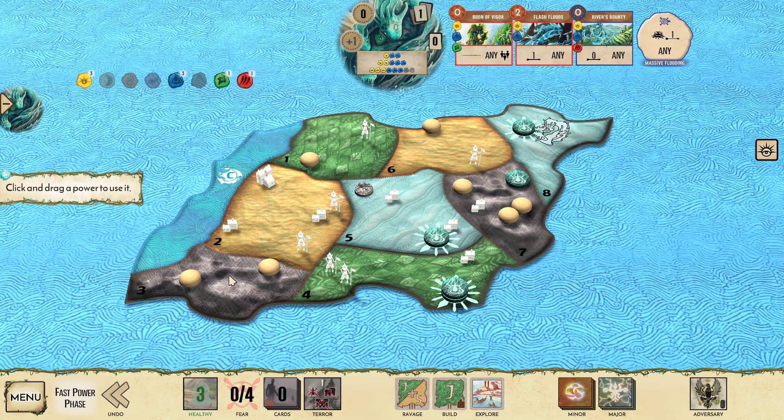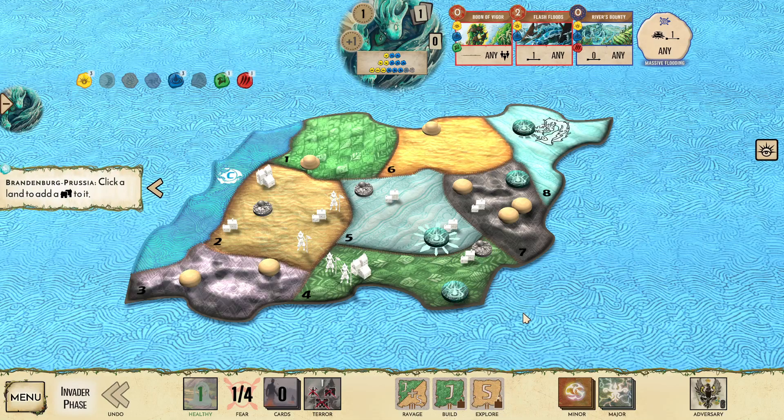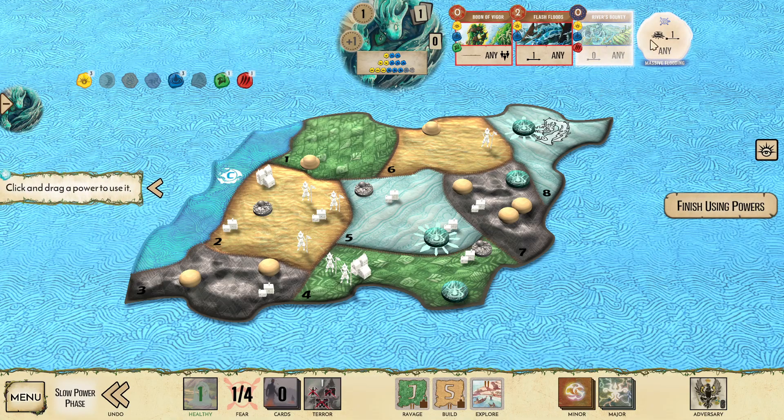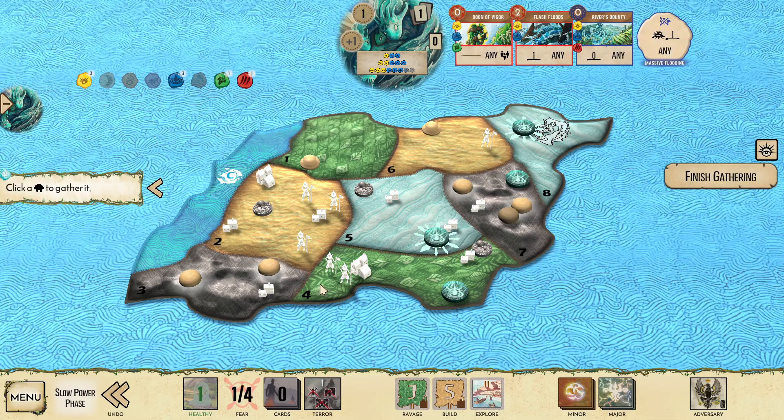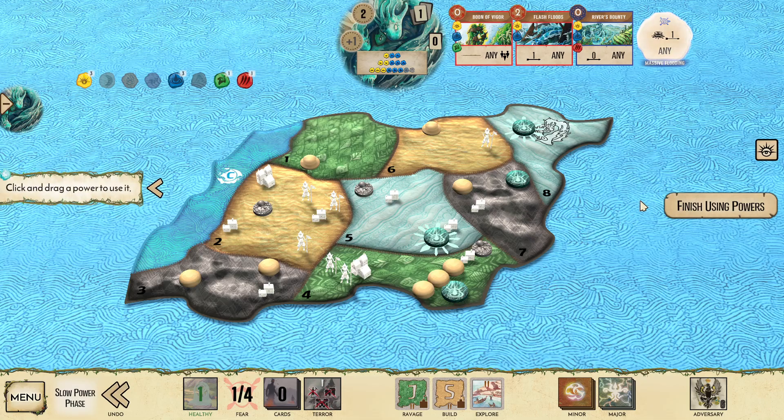Flash Floods - I'm going to take out the town in land 3 as discussed. Boon of Vigor on ourselves for an energy. The sands take 2 Blight, which isn't too bad. That city, however, is pretty bad. Now we get another town, which I'm going to put back in land 3 because we're going to have a jungle Ravage almost immediately, and we're going to let them explore the sands. River's Bounty - we're going to pull in some Dahan, pull in the 2 that I pulled into land 7, leaving 1 behind. Then I'm going to solve land 4 by letting it Blight again. That is going to cause us to flip the Blighted Island card, but we're not playing with Branch and Claw, so the worst thing that can happen is something like Downward Spiral.